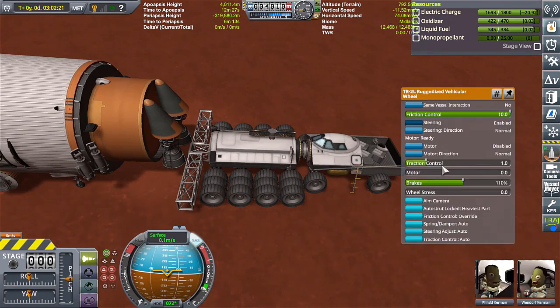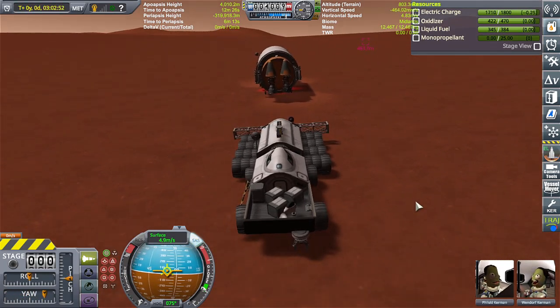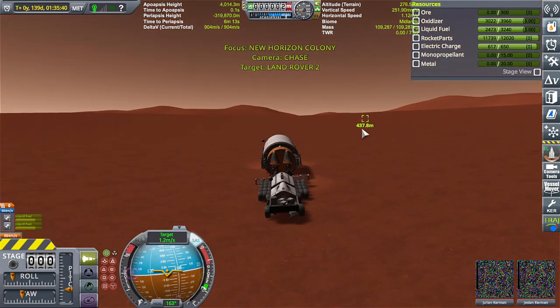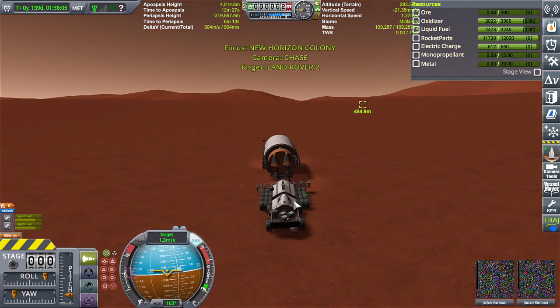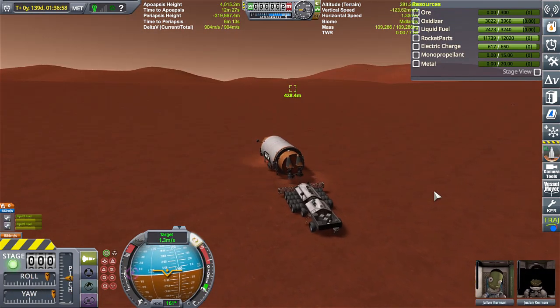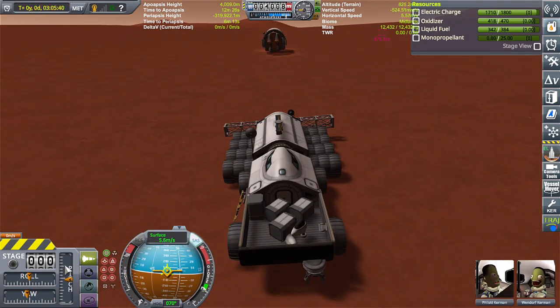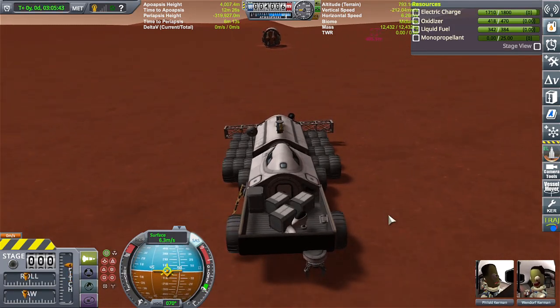All right, let's see if that works. We got as much as we can from that thing. I really wish the claw would freaking work but let's do this. Technically we have more wheels than we did last time. Traction! I think we got a good thing going here. Let's not waste it. Okay, this is working.